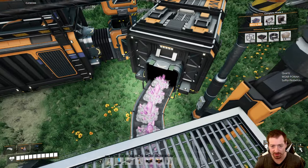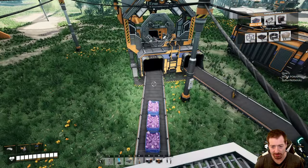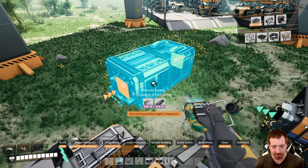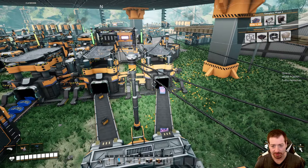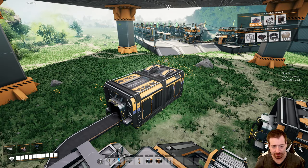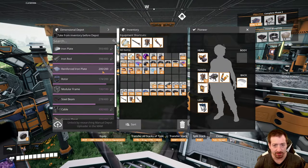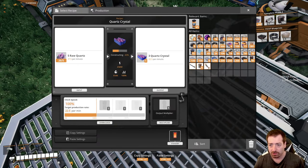I just went and grabbed some more quartz and automated shatter rebar here, so I don't have to keep manually crafting that all the time. It is a little bit of spaghetti for now — eventually I'll have an area for non-standard factory stuff, but for now this is fine. I do have to manually insert the quartz right there, but other than that it's fine. That way I don't need to constantly be crafting shatter rebar.